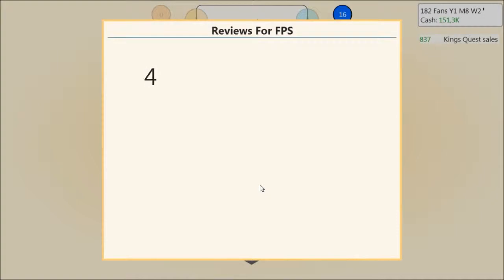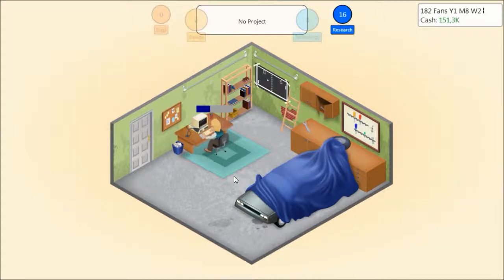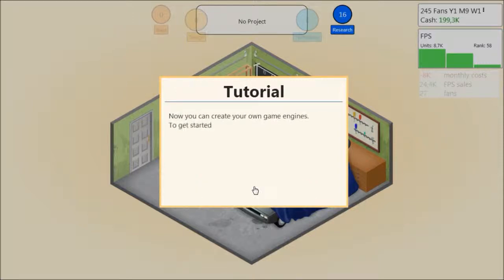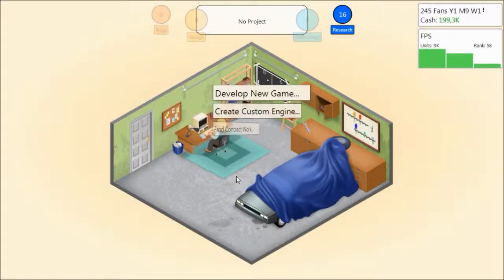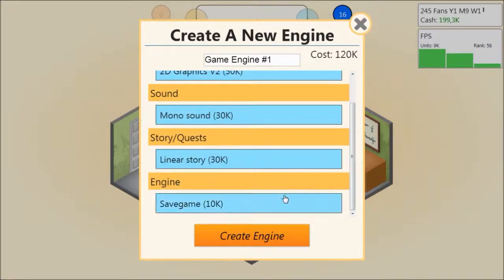The first reviews for FPS came in — about the same level as the first ones. XF5, could have been more, falls a bit short. E7 — good game by all accounts. That's quite nice, actually. It should allow me to keep going for a while. It sells okay as well. As long as we're gaining fans I don't really mind, because creating a sucky game would suck. Research complete — you have successfully researched custom game engine. Now you can create your own game engines. I should probably create the Hawk Eye engine — we'll call it the Eye 1.0, so the Eye. We'll add 2D graphics V2.